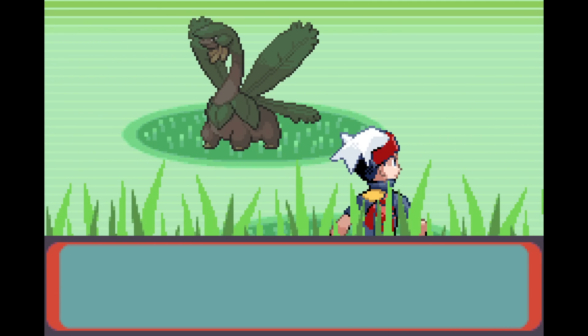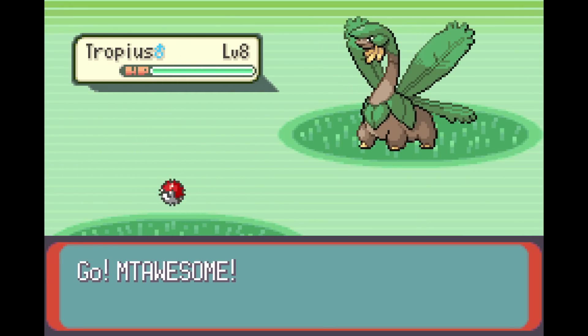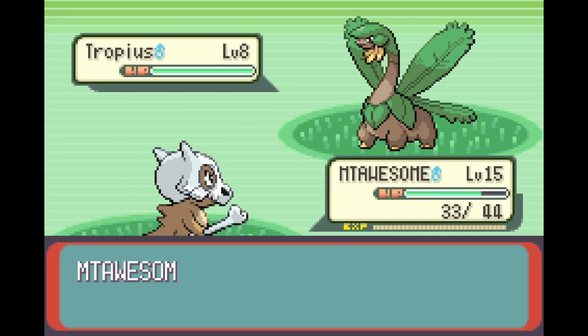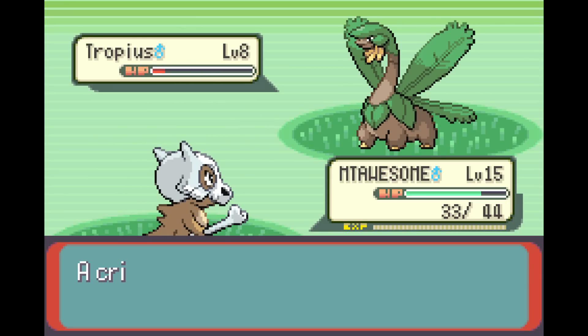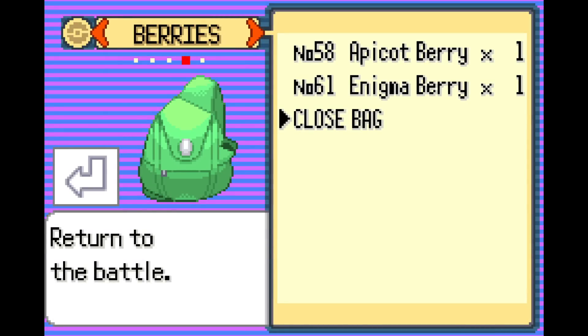What the — Tropius? Another Flying type here. It's a little bit risky leaving in More Than Awesome, but it is level 8 and I feel like we can maybe flinch it. Oh god, I was hoping to do a little bit more. Tropius caught! And another flinch — get absolutely destroyed.